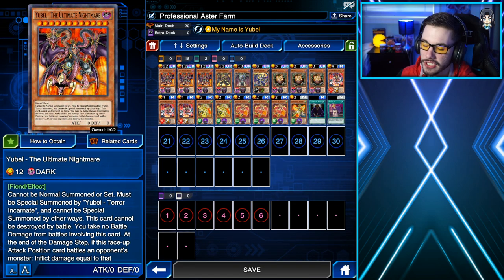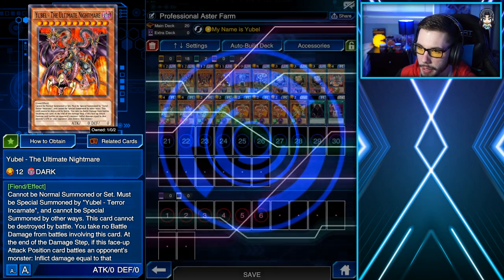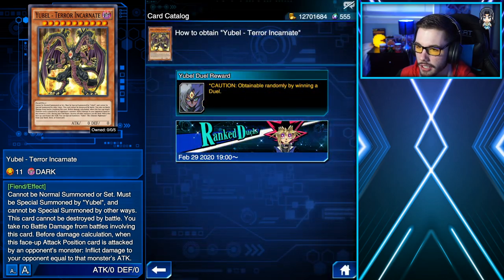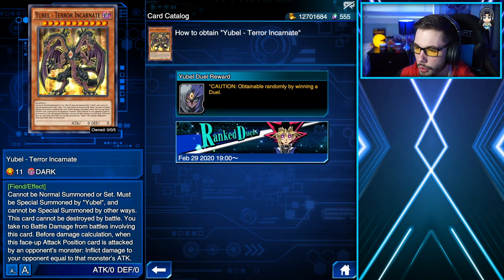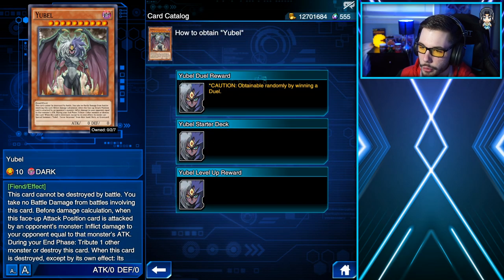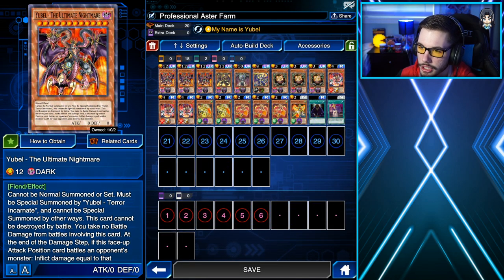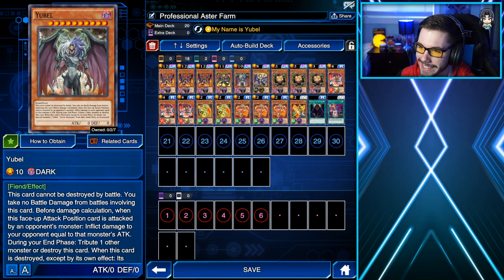Here's the farm deck list. We have three copies of Yubell the Ultimate Nightmare — you get this card from duel rewards from Yubell by leveling her up, or by using ranked duel PVP tickets. We're also rocking one copy of Yubell and Terracarnit — again, get Terracarnit from duel rewards or ranked PVP tickets. And then we have Yubell itself, which you can get from a duel reward, starter deck, or level up rewards. By chance if you don't have three copies of Yubell the Ultimate Nightmare, just rock three copies of Yubell instead.